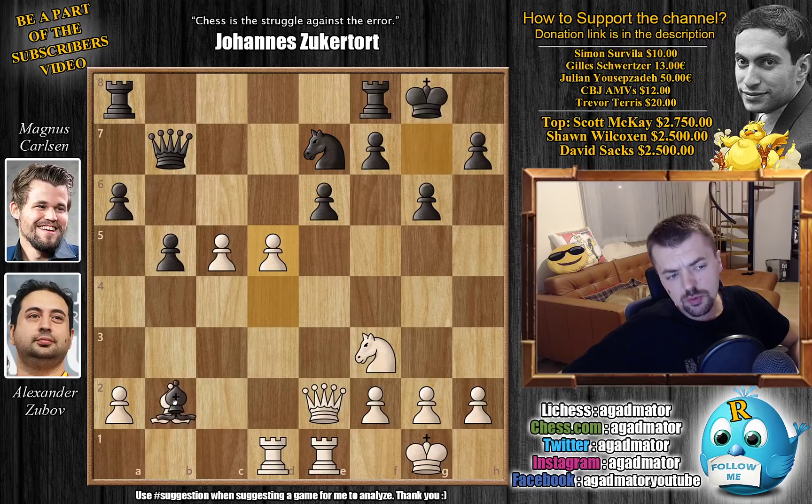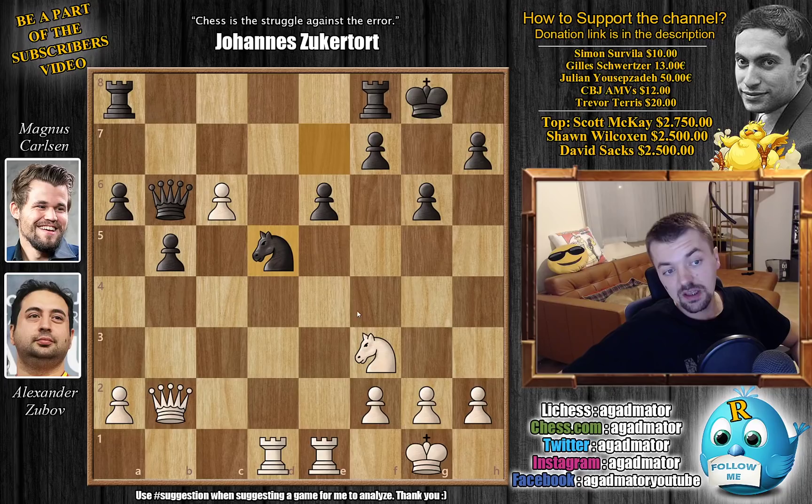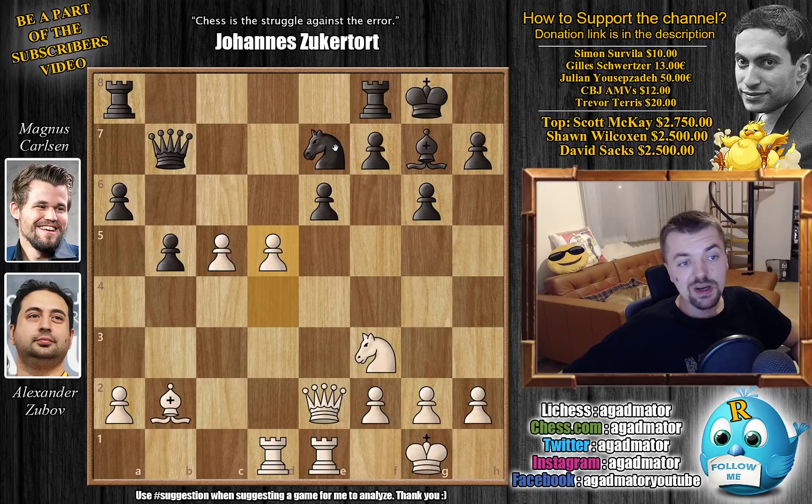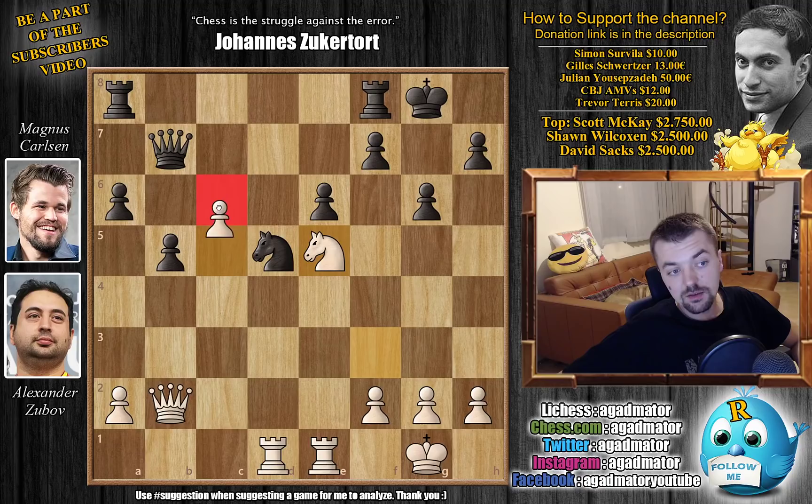The point is that if pawn captures, then of course you lose the Knight. And if Bishop captures on b2 it's playable, but there's the in-between c6 attacking the Queen, Queen to b6, and after the Queen is captured, Knight captures, and now Knight e5 defending the passed c-pawn — also there's the threat of Knight to d7, so White would definitely enjoy this. So Magnus goes for Knight captures on d5 first, but we will reach a very similar position. We have Bishop captures on g7, King captures, Queen to b2 check by Zubov, King to g8, and now Knight to e5.